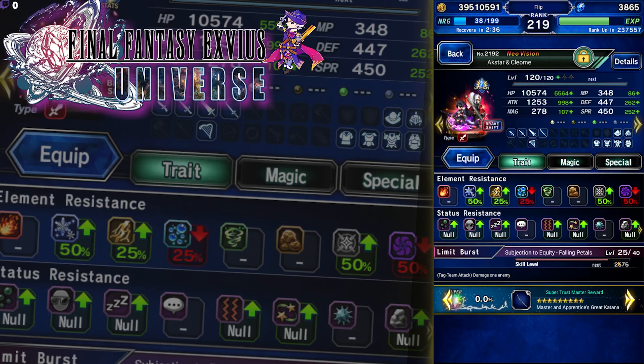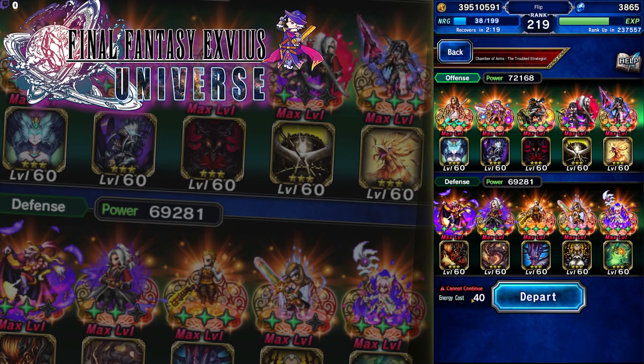There's another way you can farm limit burst experience. Going into a stage, it grows at a rate of one for every one energy you spend — you get 100 limit burst experience. The best way to farm that is by grabbing 10 units and going through the 10-man trials, because all 10 of them get their limit burst experience. It also costs 40 energy, so it's one of the higher energy cost stages.